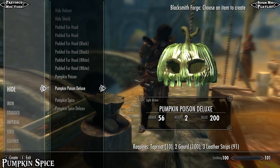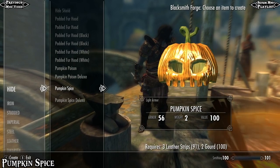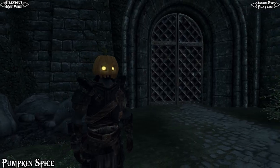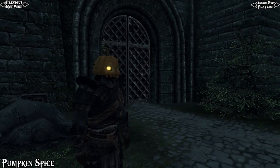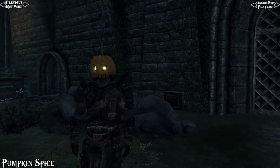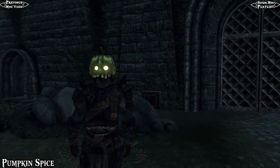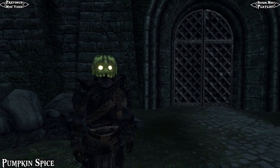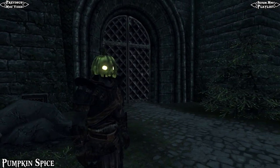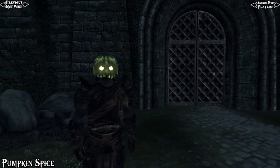For those looking for some Halloween mods, since it's really close to Halloween, check out Pumpkin Spice. This mod adds two helms that you can craft that look like a pumpkin — great for the Halloween spirit, but it's just a fun cosmetic mod for Halloween. The helms do give quite a bit of armor and they're classified as light armor. There's two versions: a regular pumpkin spice helm that's orange with glowy orange eyes, then the poison one, which is kind of like a sickly green-yellow helm.